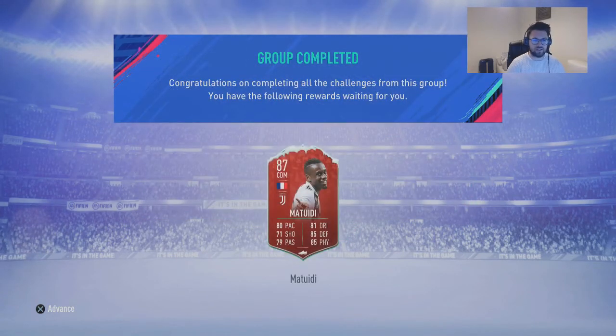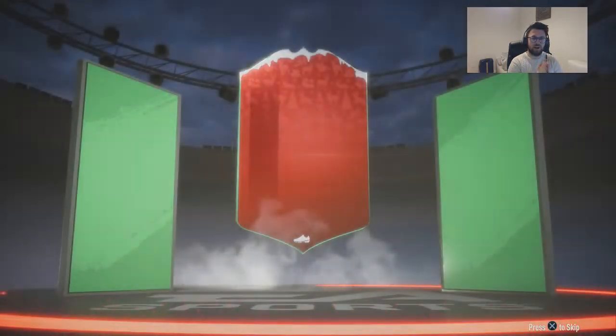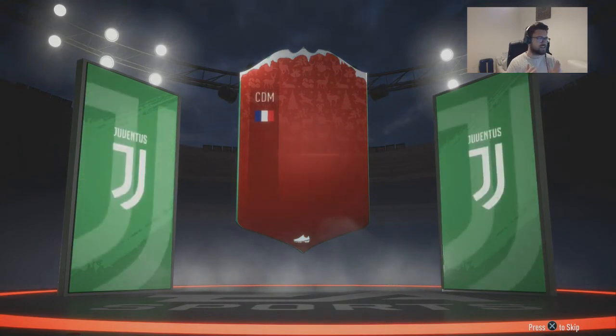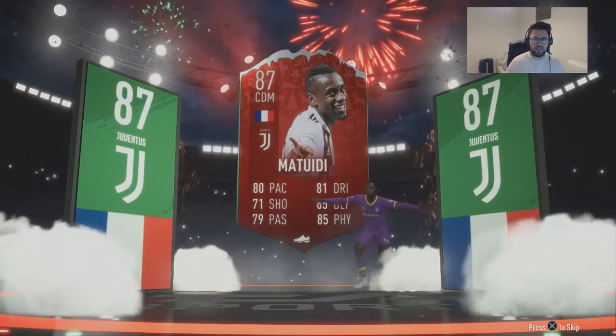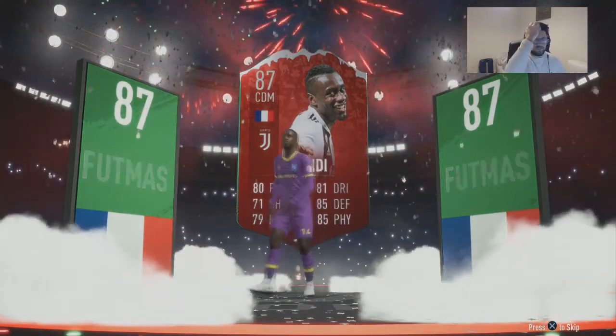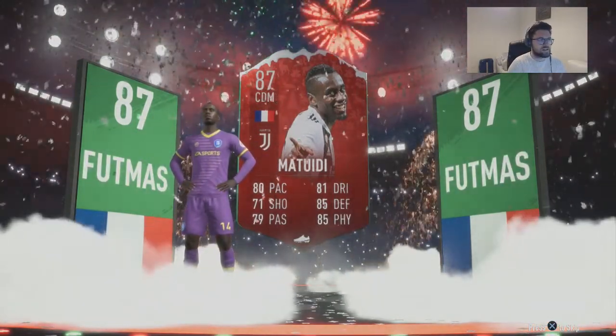Do we get a walkout? Let's press X on this one to see. Yeah — nice little walkout! French, CDM, Juventus. Matuidi! Oh, look at that — it's a nice little card. I like the flashy cards, we've done well this year. Nice bit of snow going across the bottom as well. It's nice.